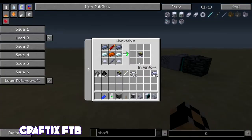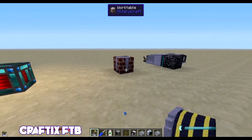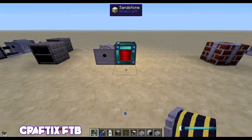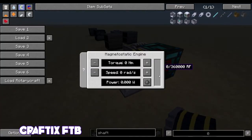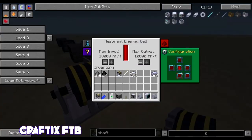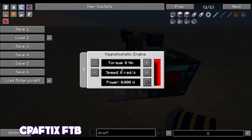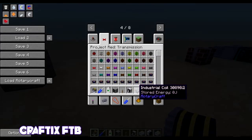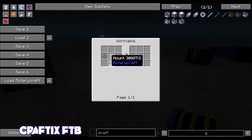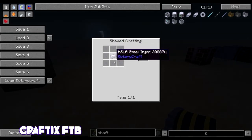Now back to the magnostatic engine, which you have to create in a work table — most of your completed products will be completed in your work table. Here's the recipe for the coil as well, it's not too hard. The only things that are more complex are the brake discs, which are all crafted from steel anyway, and those aren't really that hard to make either.